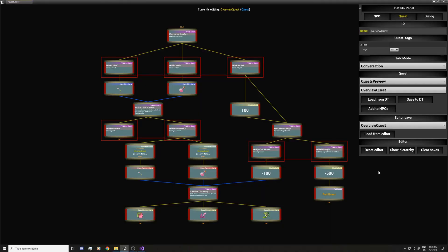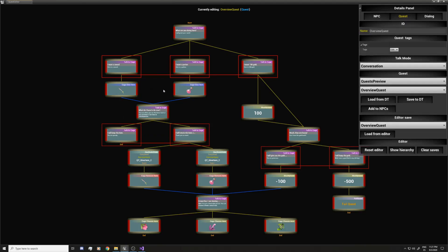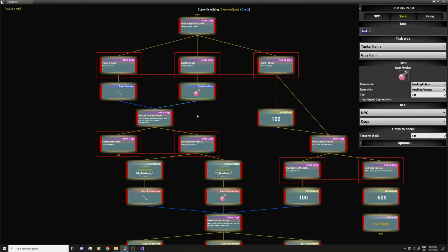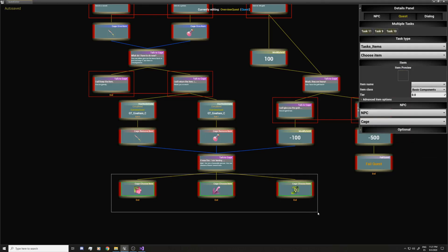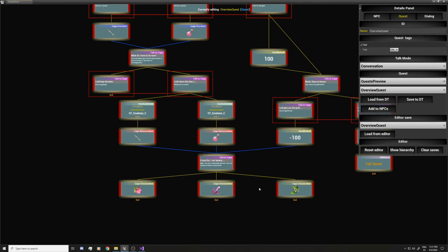Hi everyone. In this video I'm going to show you a few examples of quests that I made with my own implementation of the plugin. I already have some custom tasks for items that give you items or remove them, and I also have this one that lets you choose between one of the options.